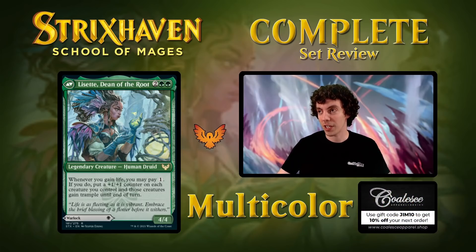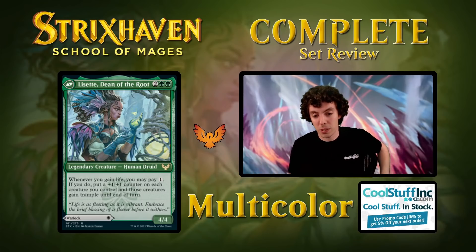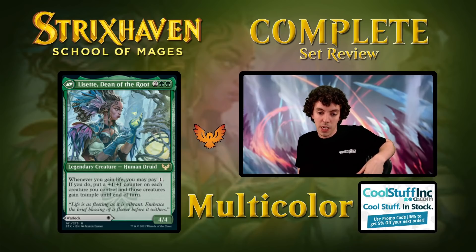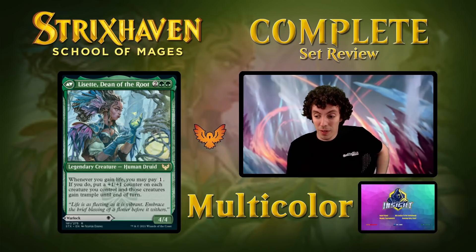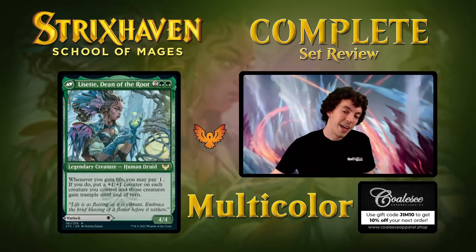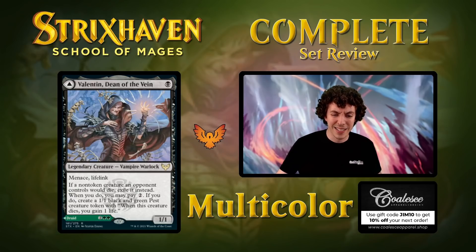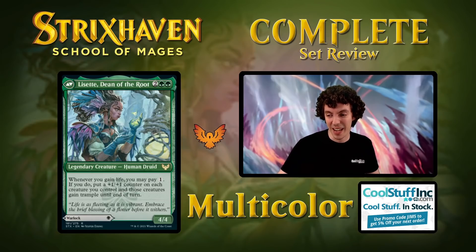Life gain is the theme here — it doesn't really work super well in Constructed because there just aren't enough payoffs. The front side of Valentin is kind of like, alright I guess, we can mutate onto it. But the backside is really good, and the front side just isn't great on its own. Good limited card overall. The backside's really good; the front side is just all right.